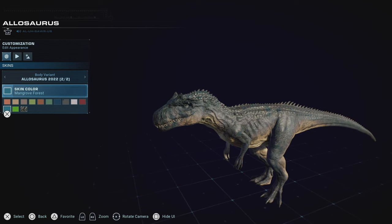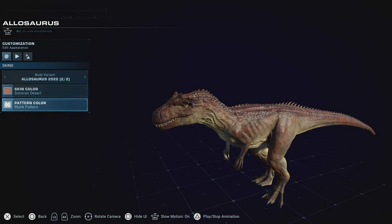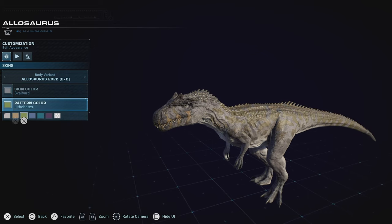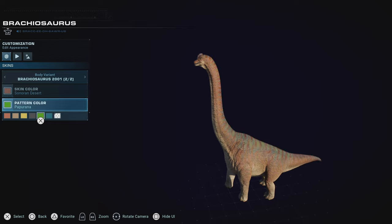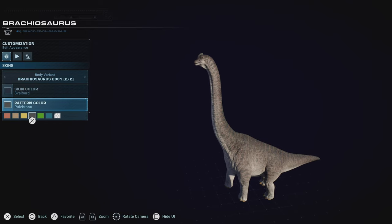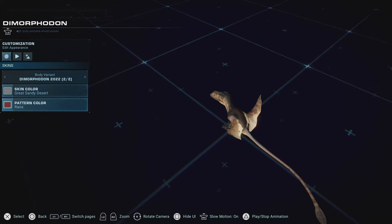We're going to get straight into probably the best part for many people, which is the new dinosaur variants. The following dinosaurs have been given their film counterpart skin customizations, much like Giganotosaurus 2022/Dominion or Dreadnoughtus 2022/Dominion. New variants include the Allosaurus from Battle at Big Rock/Jurassic World Dominion (2022), the Dimorphodon also from Dominion 2022, the Pteranodon of 2001 — the JP3 variant — the Brachiosaurus of JP3's 2001, and the Stegosaurus of 1997, all with new customizable skins for their film counterparts, not just their Jurassic World ones.